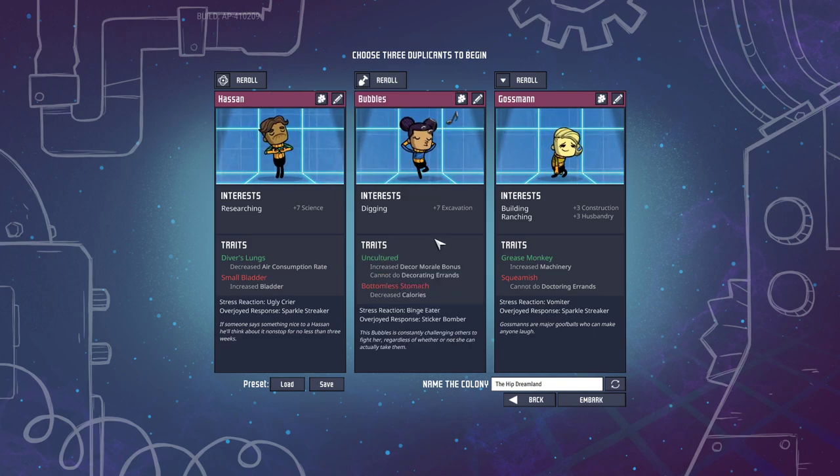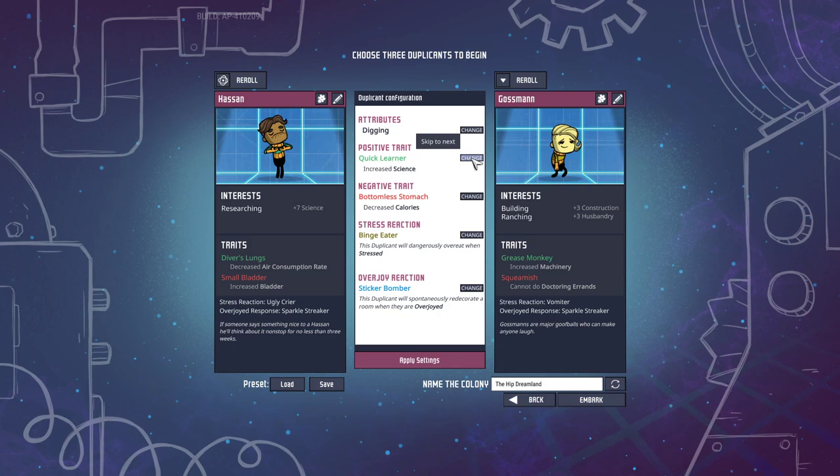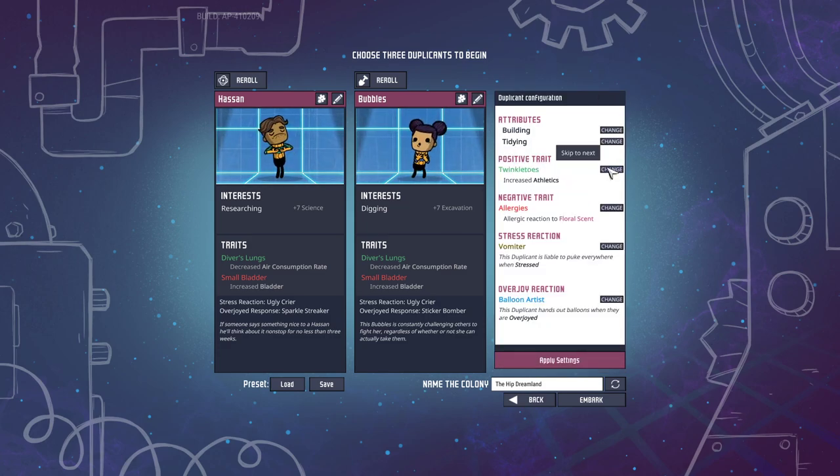Then I want somebody who can dig. I'm going to do digging, and I want diver's lungs again. And if you give them all a small bladder, you can obviously reuse that water — if you purify it, it'll actually be drinkable water. I have morale on chills, so hopefully that'll make them a little bit more suggestible and willing to work with me instead of freak out.